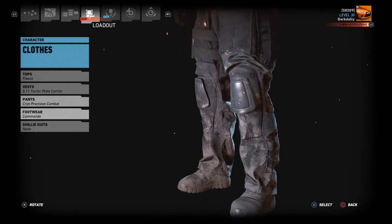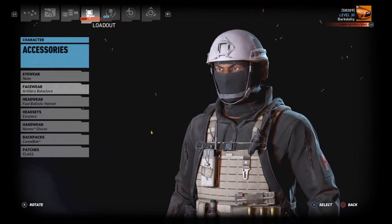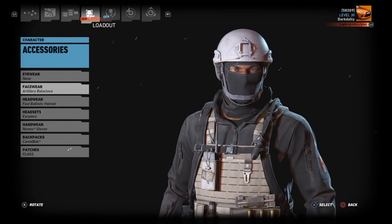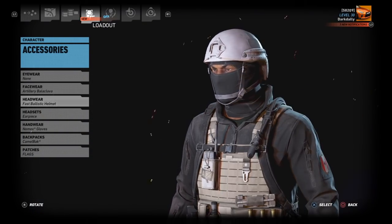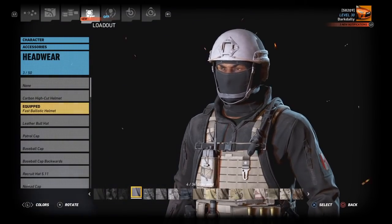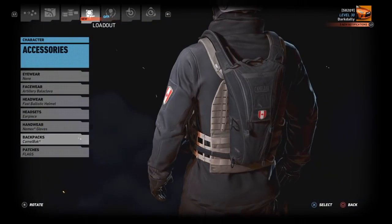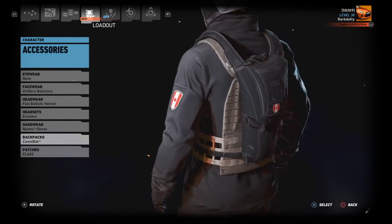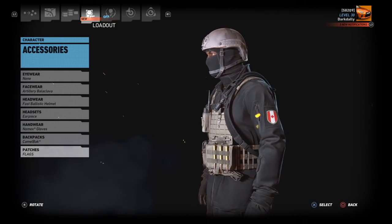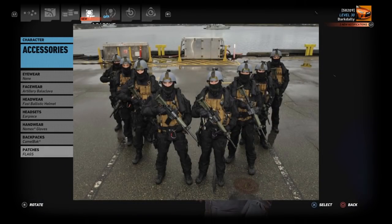For clothes: fleece top in black, TAC plate carrier in khaki tan, CRY Precision combat pants in black, and commando footwear in black. Accessories: no eyewear. Face wear is the artillery balaclava in black — he did send a picture with this one so we'll include that. Fast ballistic helmet in solid gray. Earpiece in black — you won't really see it. Nomex gloves in black and Camelback in black. Pretty much all black except for the khaki tan plate carrier. Canadian flag patch completes the look.